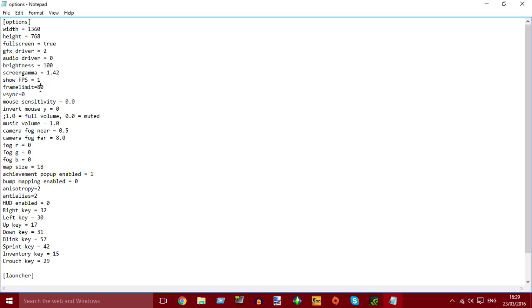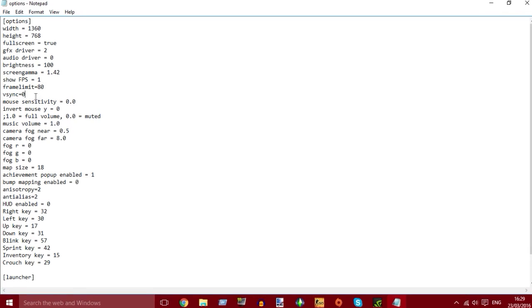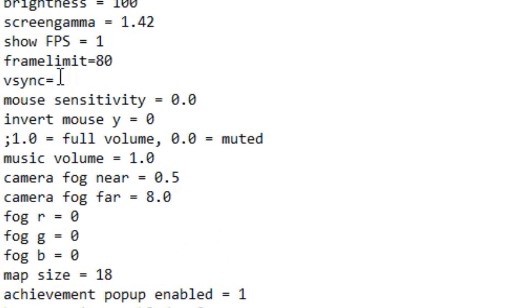You're going to want to set your frame limit to about 80 or more depending — put it up to 120 if you want. Next is Vsync. Make sure that is set to 0. You do not want Vsync on unless your computer is fast enough to cope with it. Always put it to 0.